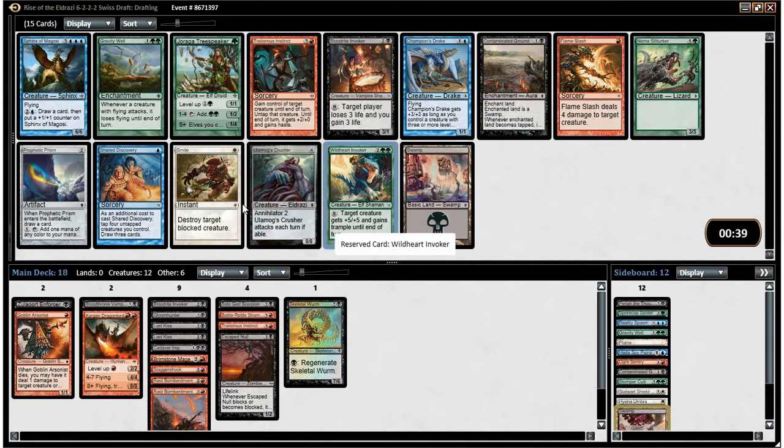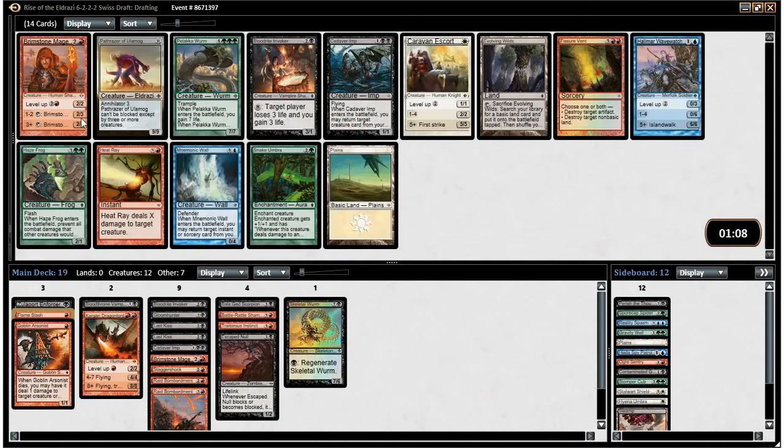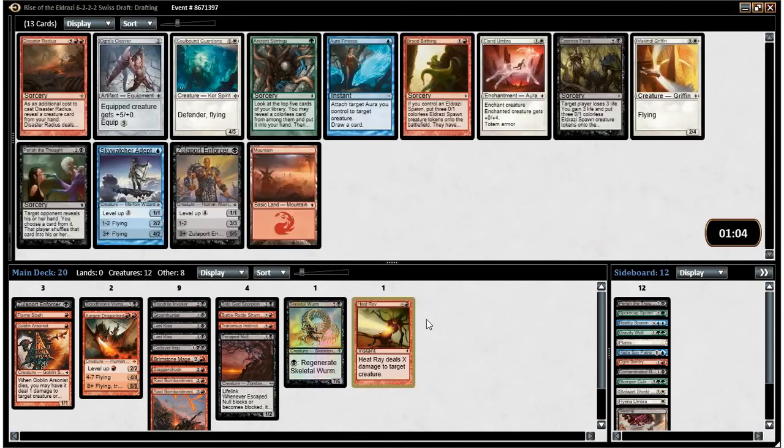So I think we go for Flameslash. The black here is sort of underwhelming, but I wouldn't mind wheeling the Bloodride Invoker. That Sphinx of Magosi is crazy strong — so if we play against an opponent with blue in their deck, it's important to remember they may have that. Another Brimstone Mage — there's also a Heat Ray though, who I think is very good. There's another Bloodride Invoker and another Cadaver Imp, but Brimstone Mage and Heat Ray are both better than those. I think I want to take a Heat Ray — it can take down any creature basically. Brimstone Mage is incredibly powerful, but getting a Heat Ray is important for a deck to have an out against Eldrazi and things like that. So I take the Heat Ray over that dude.